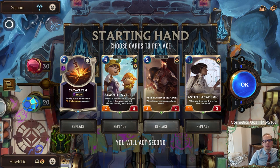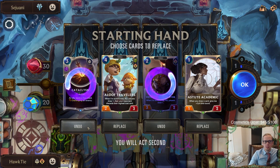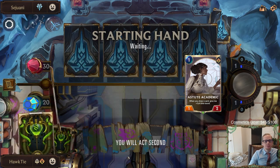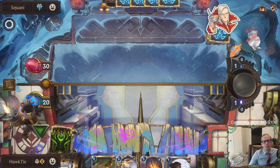We have four cards - we definitely want our champions though. Let's send these back and look for Caitlin and Poppy.